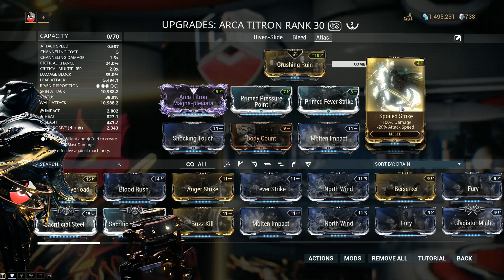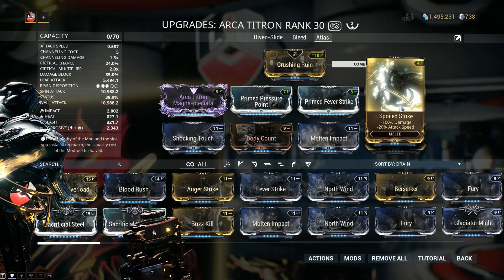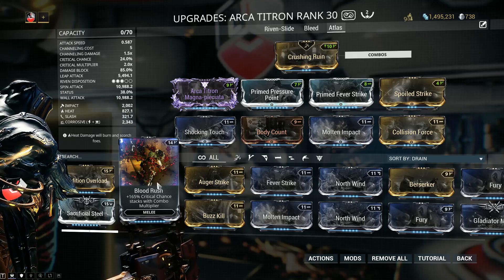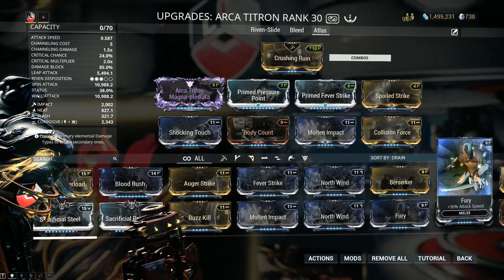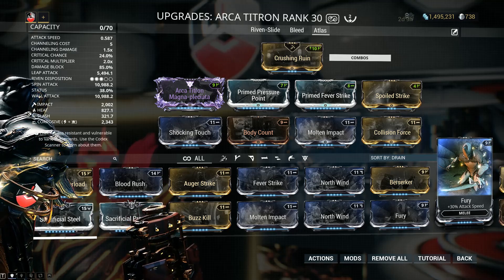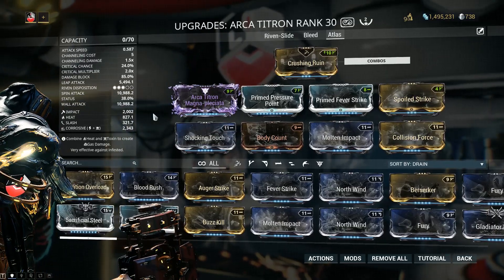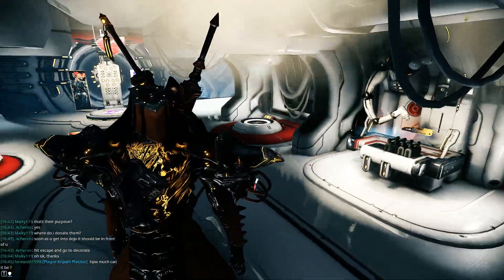I also tried Natural Talent and Speed Drift, but those also had zero effect on punch speed. And you're probably thinking Blood Rush would be awesome — unfortunately it does not work. None of the Acolyte mods work for a stat stick on Atlas. Rivens do apply though, so it will pick up stats from the Riven. The critical chance on slide is completely worthless in this case. That's it for a brief overview of what I used — let's move on to gameplay.